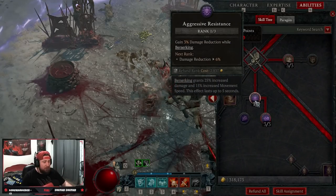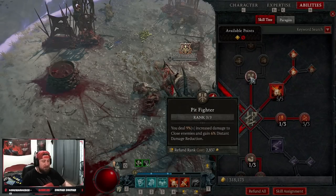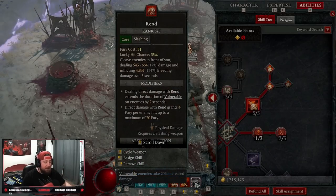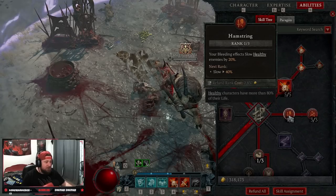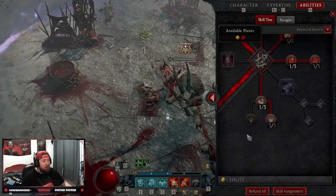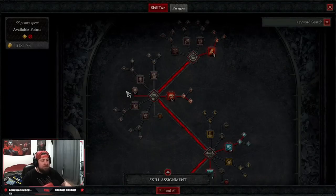We take 1 point into Aggressive Resistance for damage reduction while Berserking, and Prolific Fury for increased Fury generation while Berserking. Then three points into Pit Fighter for more damage. Our second big damage dealer is Rupture — all five points into Warrior's Rupture. Hitting enemies with Rupture increases your attack speed, so against big mobs you cut them, hit Rupture, then swing with Rend non-stop. We still take Hamstring and three points into Cut to the Bone for extra bleed damage against vulnerable enemies. We also take Thick Skin for fortify and Counter Offensive for damage when fortified over 50%. Three points into Heavy Handed for more crit strike damage while using a two-handed weapon.